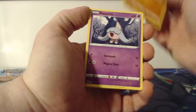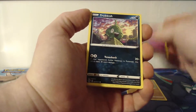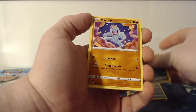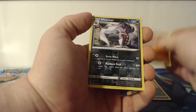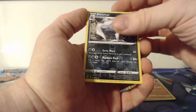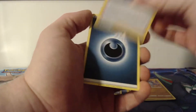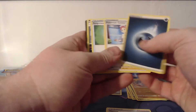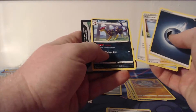So we've got a Rockruff, Hatenna, Trubbish, Nickit, Machop, a reverse foil Malamar, and the rare is a Marnie. Then we have a Dark Energy, Pokemon Center Lady, Suspicious Food Tin, and the Light Bird.